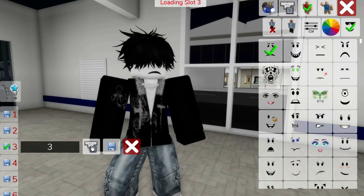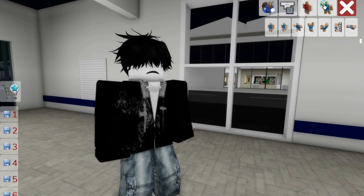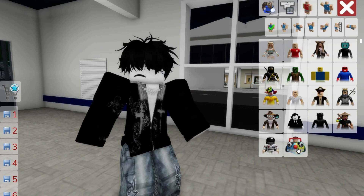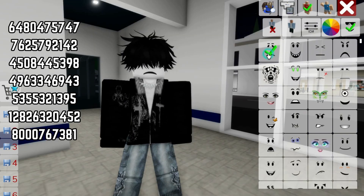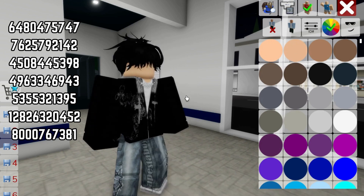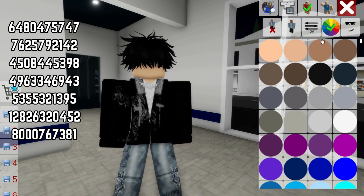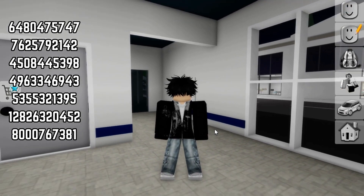This is the second outfit. Let me choose the animation from here — this one looks good. You can remove it here, you can choose any one or change any color, it's all up to you. This is the second outfit — you can see the code on the screen.